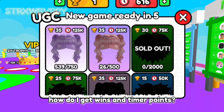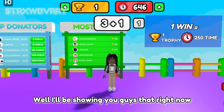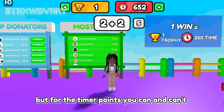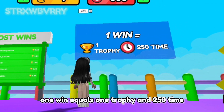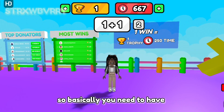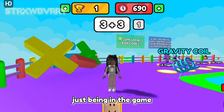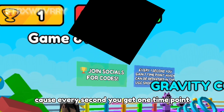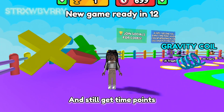You might be wondering how do I get wins and time points? Well I'll be showing you guys that right now. To get wins you cannot be AFK, but for the timer points you can and can't — because one win equals one trophy and 250 time. So basically you need wins to get a trophy and time. But another way of getting time is just being in the game, because every second you get one time point. So you can literally just be AFK the whole time and still get time points.